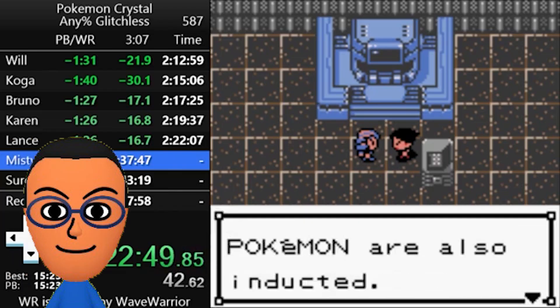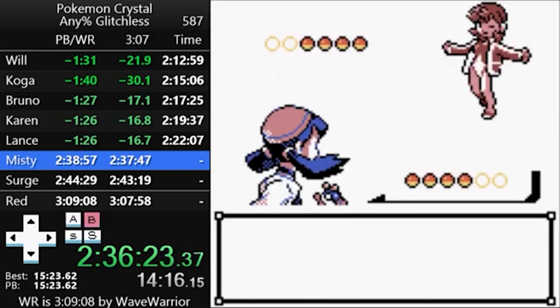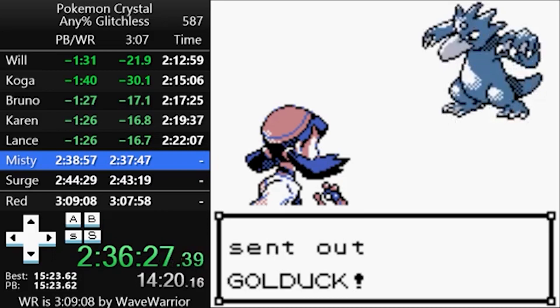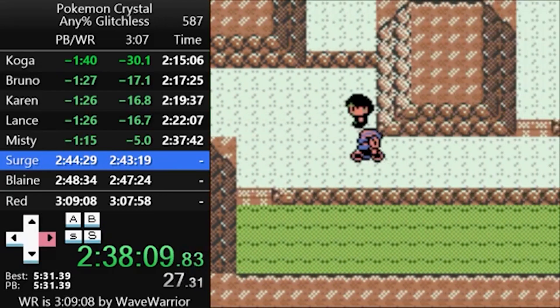By this point you're in the hall of fame, but the run isn't over yet. Remember that we have to play the entirety of Kanto. The Kanto section is mostly about execution — there's not a lot of RNG here. You have to pass spinners eight more times, but that's more or less it. You can fight the eight Kanto gyms in any order you'd like.